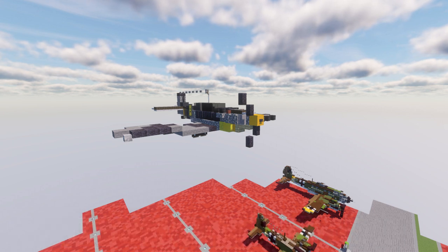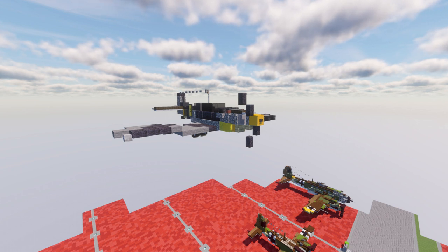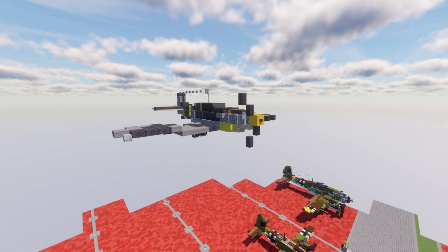It was one of the most advanced fighters when it first appeared, with an all-metal monocoque construction, a closed canopy, and retractable landing gear. It was powered by a liquid-cooled inverted V-12 aero engine.